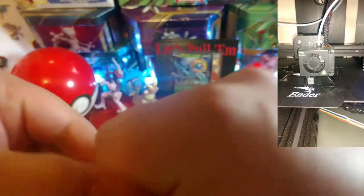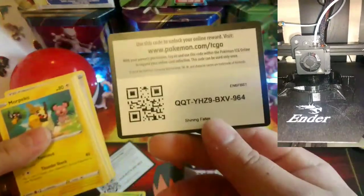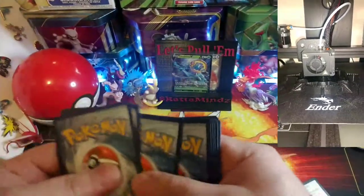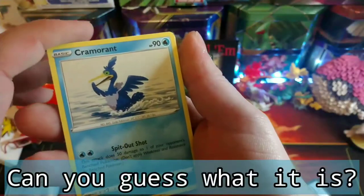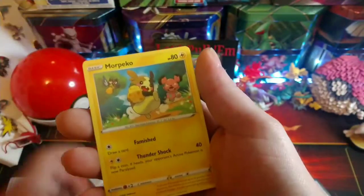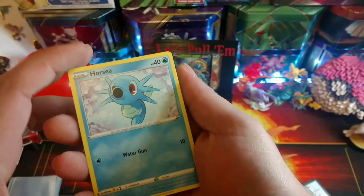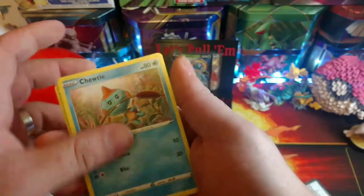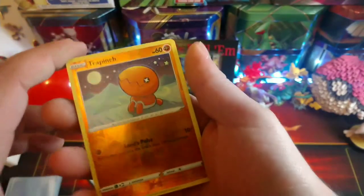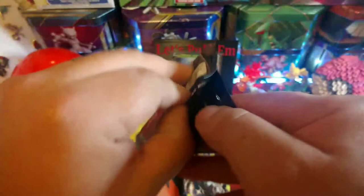Pack number two - let's see if Charizard gives us a little luck. Code card. Fighting energy, got that crazy Cramorant, Rotom, Rusted Sword, Morpeko, Cacnea, Cufant, Chewtle, reverse Trapinch, and Zirud being rude - taking that pull from us.